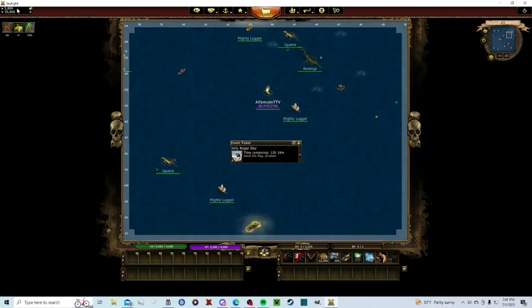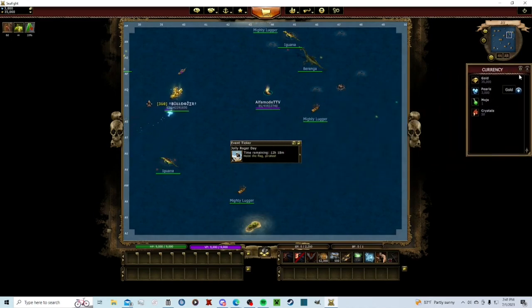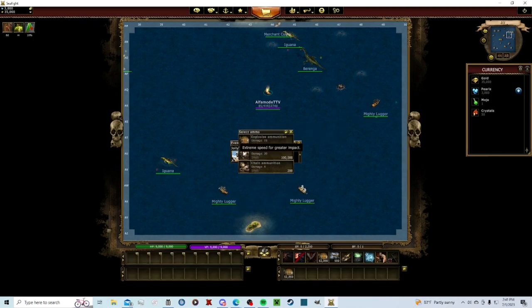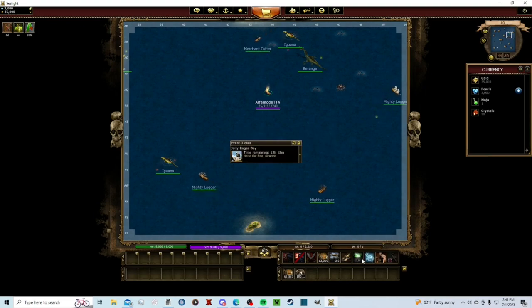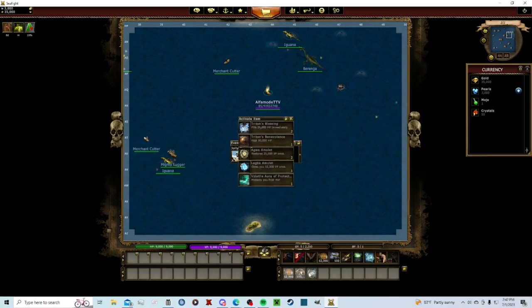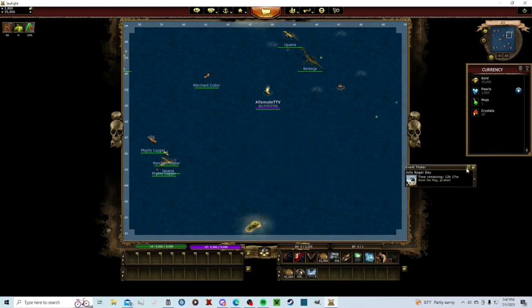Up here at your currency — 3,000 pearls, 35,000 gold — click the little window button and it'll bring out your currency display. Put it over here. You can lock all these menus in place. If you have it locked, you can't drag items like hollow ammo into slots, so make sure to unlock them all. Put explosive ammo and flare ammo in your hot slots, and keep harpoons accessible. Your event ticker goes right here and it drops down — it'll tell you what events are going.